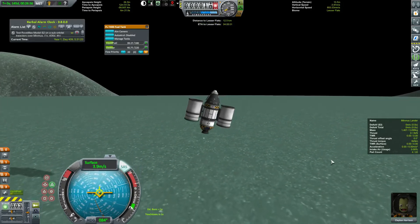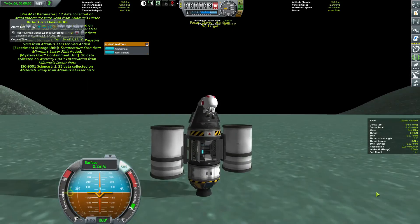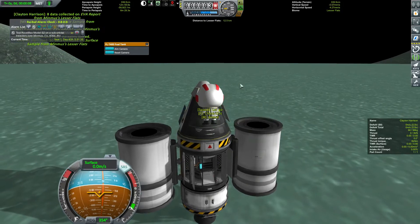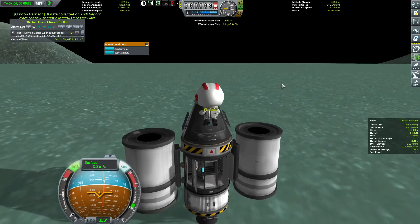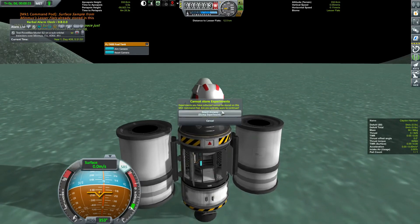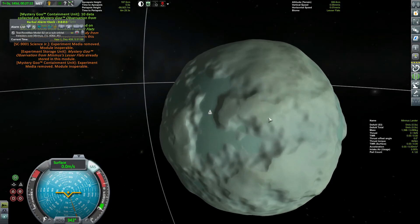Nice landing — of course it's not just Clayton running this, it's the probe core and Clayton together since nobody can talk to him. He hops out, the automated science sampler grabs the EVA report on the ground and the surface sample, which is nice. Then I store them, right-click on him, let go, turn on jets, jump up a bit, and grab another EVA report overriding the surface one. Then hop back in — it gives a warning because I'm holding another surface sample — and we have a ton of science.